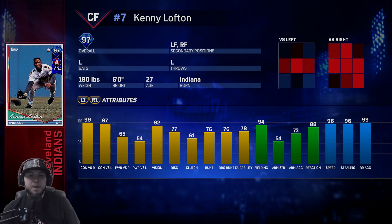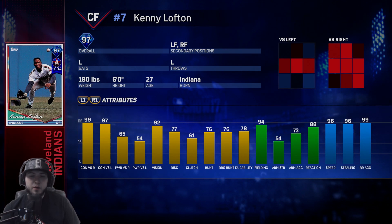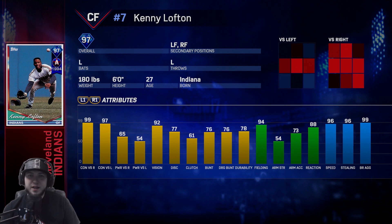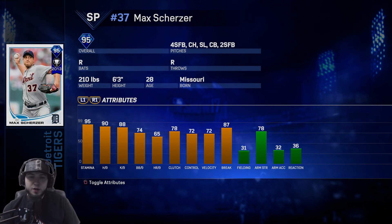The Indians have 97 Kenny Lofton — yes, you heard that right, 97 overall. He has 92 vision. His contact stats versus righties is 99, versus lefties 97. It looks like they've boosted up his power with 65 power versus righties and 54 versus lefties, so you might smack some bombs with this guy. Fielding is really good at 94, 88 reaction. He does have a super noodle arm with 54 arm strength and his speed is at 96.